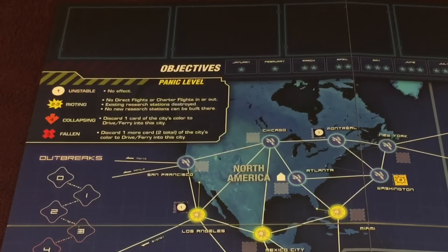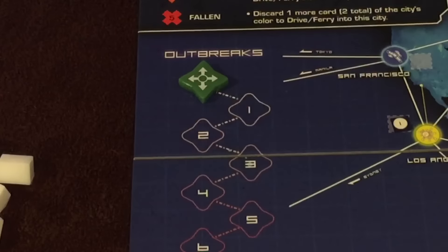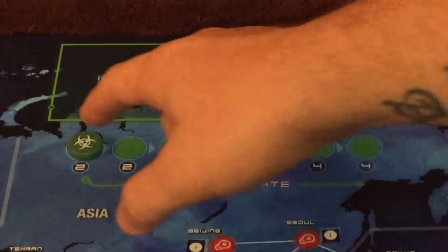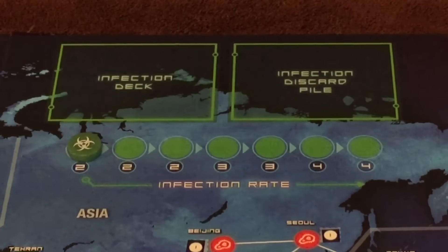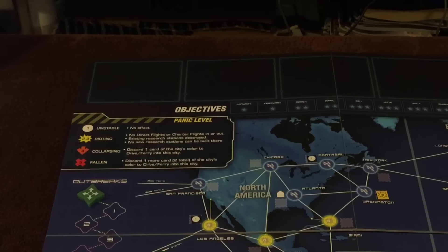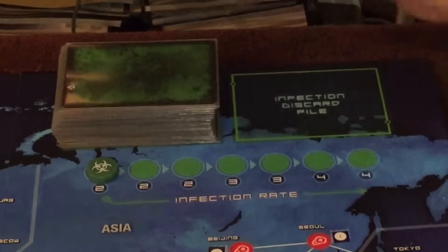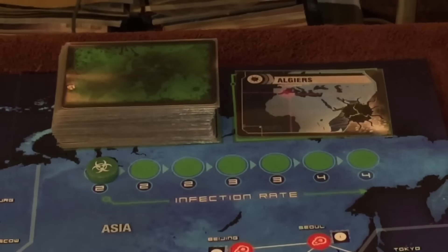Let's run through the setup. First you'll read your mission briefing, which will be found inside the Legacy deck. Then set out the board with all the pieces including disease cubes and research stations. The outbreak marker goes on zero, the infection rate marker starts at the front of the infection rate chart, and all cure markers start at the bottom of the board. Any objectives you have will go up here at the top of the board. You'll then infect nine cities just like in regular Pandemic — flip over a card and put three cubes for the first three cities, two for the next three, and one for the next three.